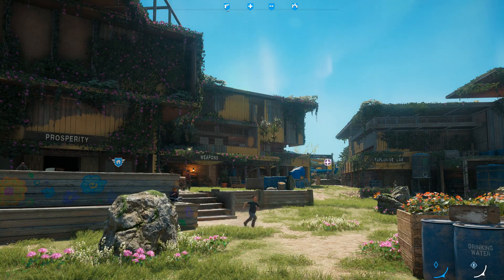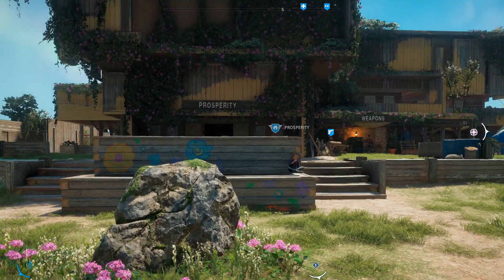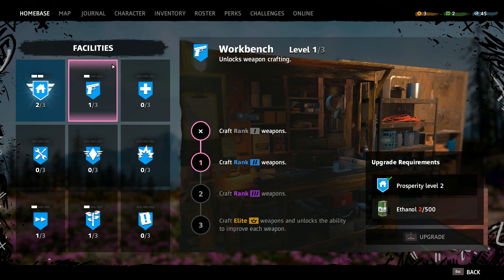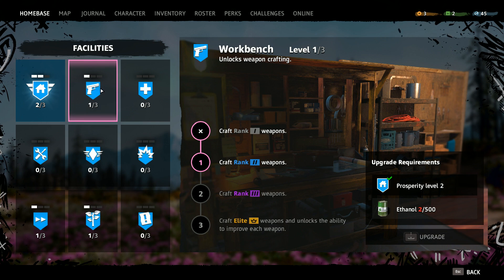This game does things quite differently from most Far Cries. This home base system is quite similar to Far Cry Primal, but other than that it's pretty unique. This is our home base — if we go to our home base menu, we've got all these facilities here, and we can improve each of them to expand it. As you upgrade different facilities, you unlock different things in-game. For example, if we upgrade the workbench, we can start crafting higher rank weapons. That's how the ranking system works in Far Cry New Dawn — Rank 1, 2, 3, and Elite.